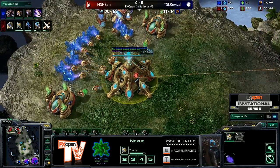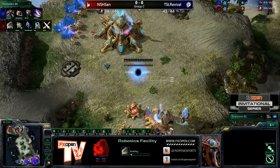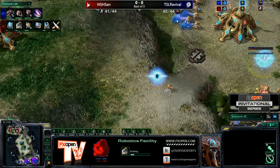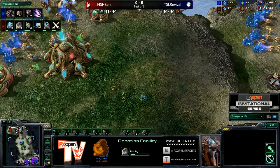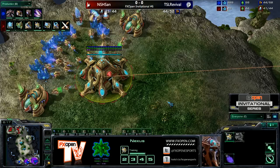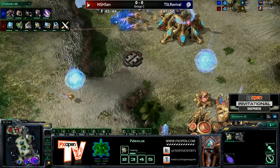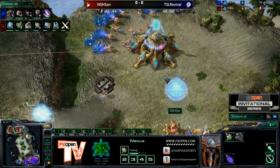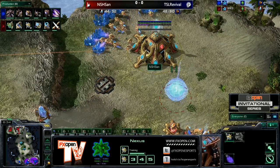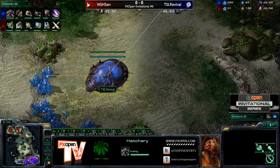Let's see what the follow-up for San is. He's already getting plus one, so we're likely going to see a gateway push. We've got a Robotic Facility on the way. I really do like the Immortal pushes that have been coming out recently, but a lot of Zergs have been able to fend it off now and then. It's not as much of a clear win kind of build as it used to be. The Immortal Sentry build, just like the 1-1-1 and the two-base Muta play, are getting figured out.